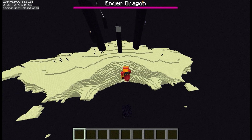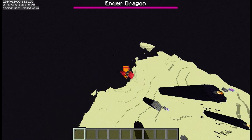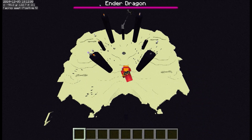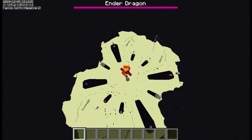And of course the End dimension is symmetrical as well. This uses the same loader as the Fractal World, so most of the settings are the same, but instead of a fractal you end up with this kaleidoscope-looking thing. So this is kind of cool, I guess.